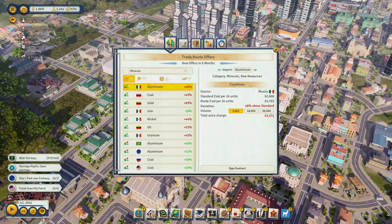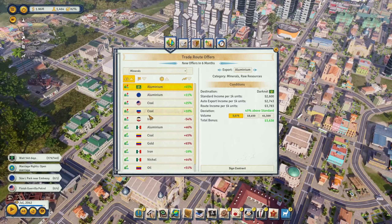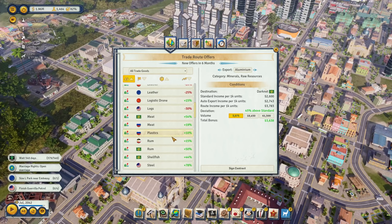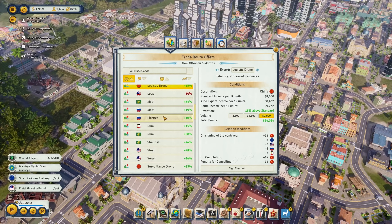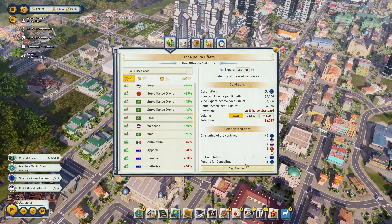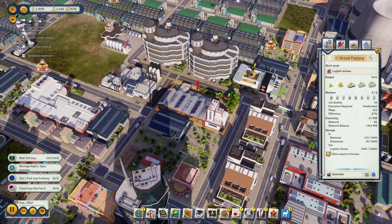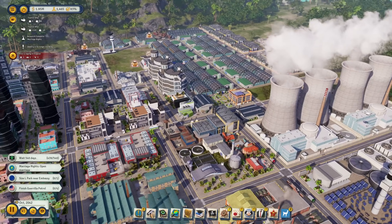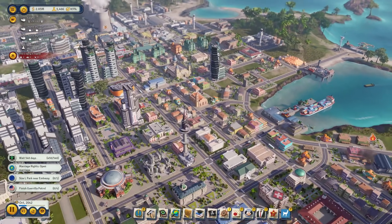We've finished the marriage rights research. Cars are being exported a lot. We'd like electronics too - apparel export is already set up and very profitable. Logistics drones are very expensive to export, but we have a thousand in store - let's sell some to make more money. It's getting hectic with all the drones flying around, so I won't export too often. Stay tuned!